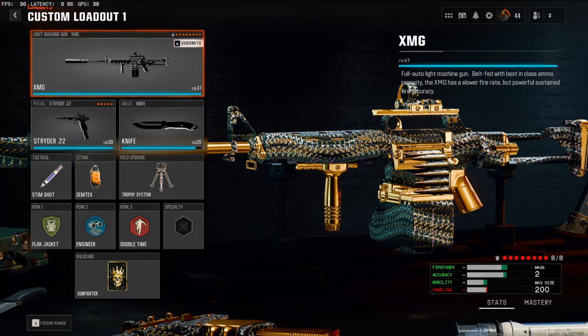As you can see with that clip, this class setup is going to have people thinking you're cheating. I'll be using Gunfighter on the wild card, so don't forget to put that on.